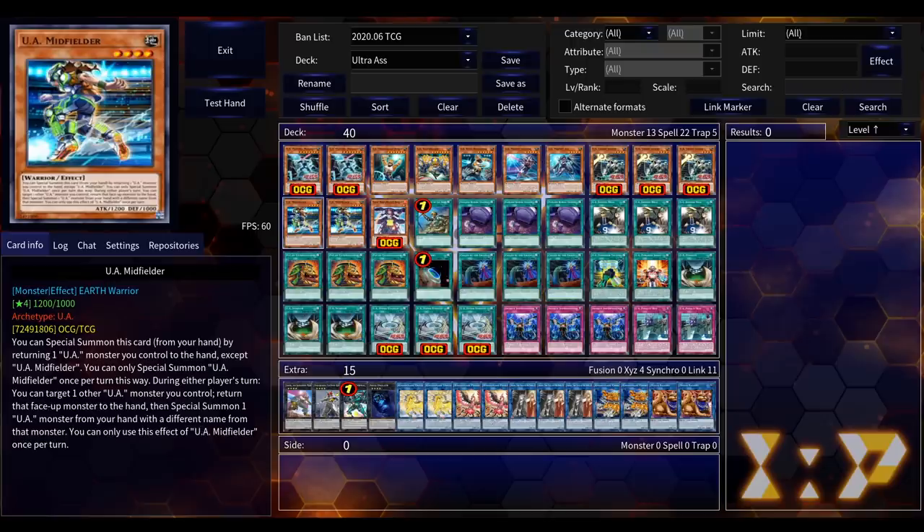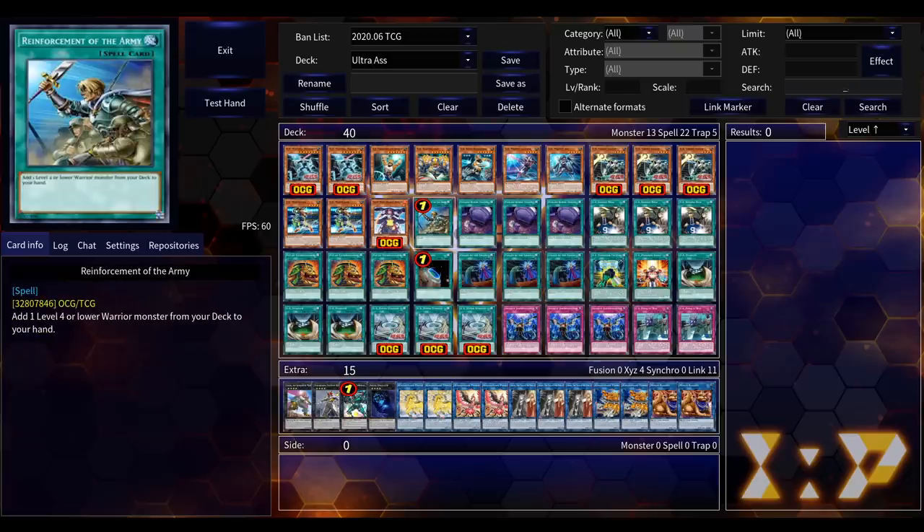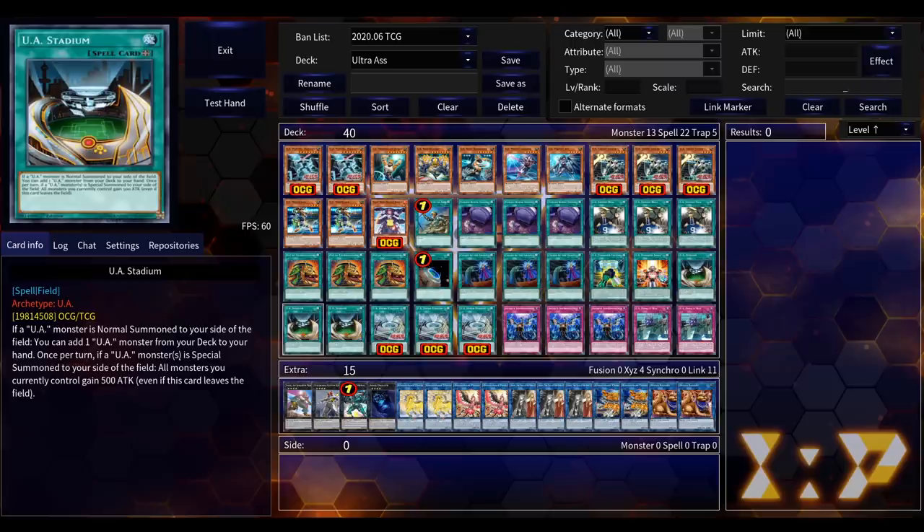UA Midfielder was the only Level 4 monster we ever got in the few waves of support the deck saw, which meant by the end of the support the deck had a hard time getting started. It only had one normal-summonable monster in the entire deck, so if you didn't see that or ROTA, you were completely out of luck.